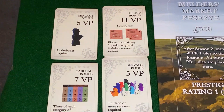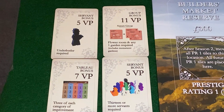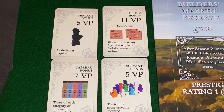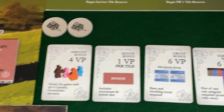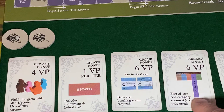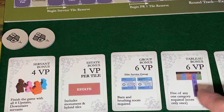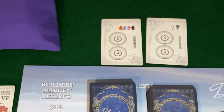We'll also have some updated objectives. You're familiar with some from the upstairs-downstairs expansion, and here are two new ones — one is to complete three rows of five, and this one requires 13 servants, reflecting the increased servant target from the draft and hiring on passing. Another tableau objective is to get five of one color — you can only score it once. And then the original upstairs-downstairs servants objective, which echoes that milestone.